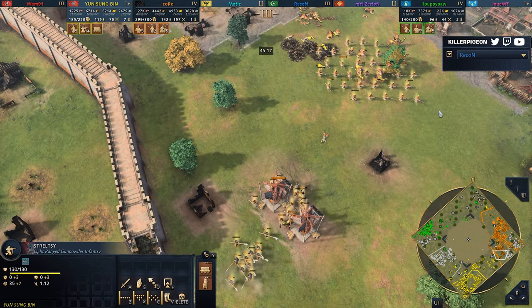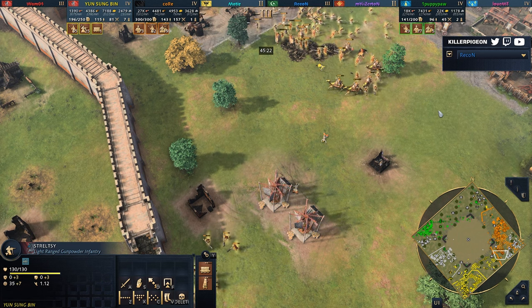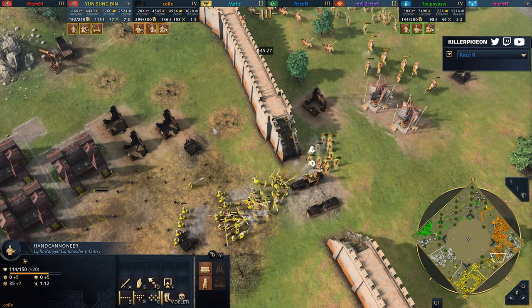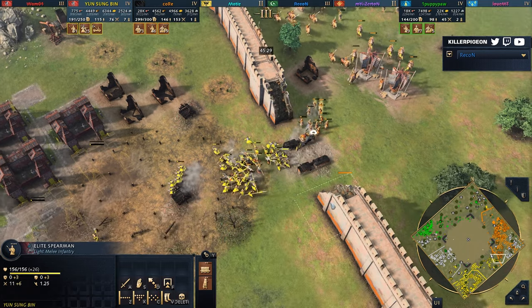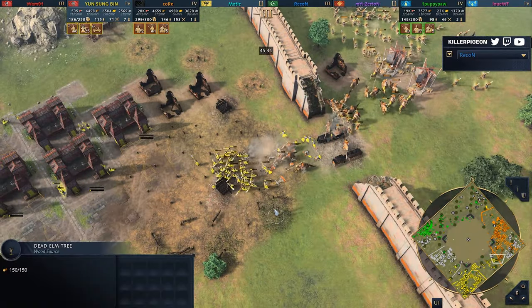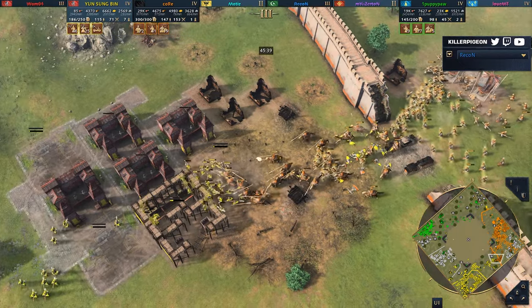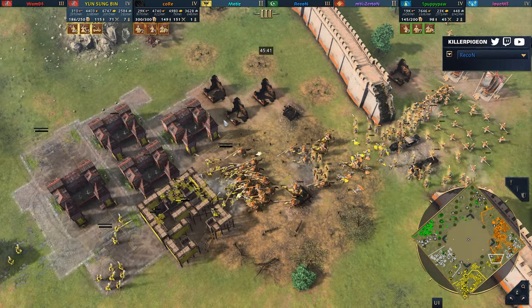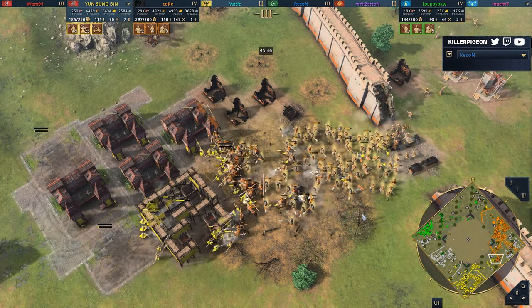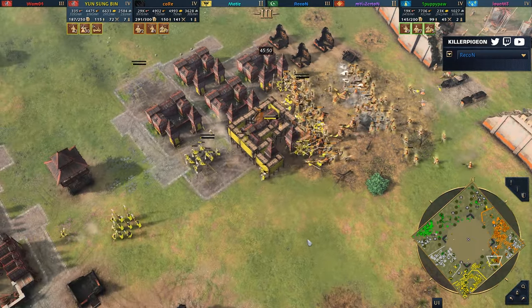Looking back at that fight, maybe if Marine Lord had gotten the first flurry of manganel shots onto the hand cannoneers that ran in, he probably holds the front line a lot longer. You have to remember hand cannoneers are sniping down your premium units as well as cannon fodder very quickly. Mangonels are really weird in that regard — it feels like there's a sweet spot when enemies are around 60 range mass, but once they go to 100, the line gets so wide that you need so many mangonels to still have an impact.